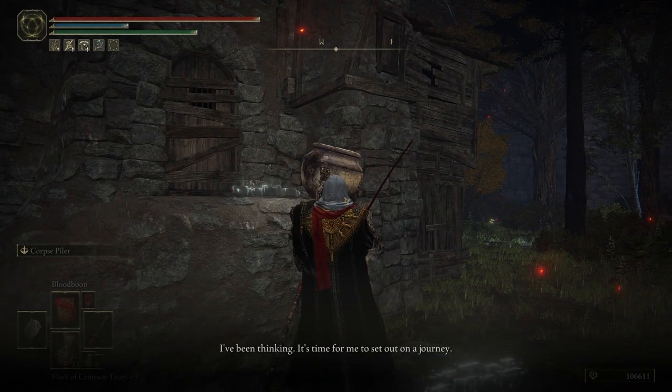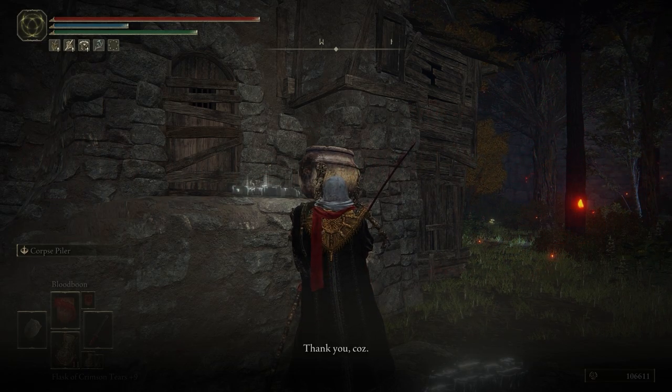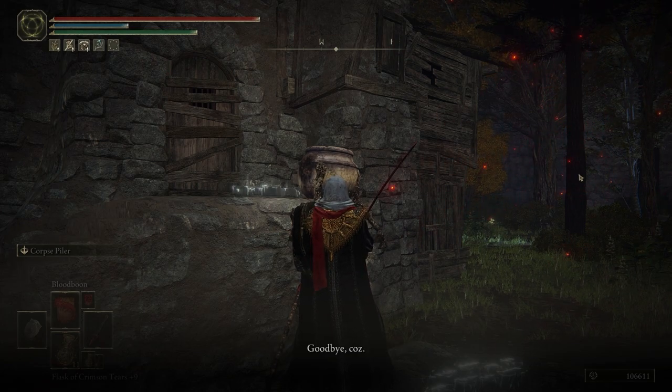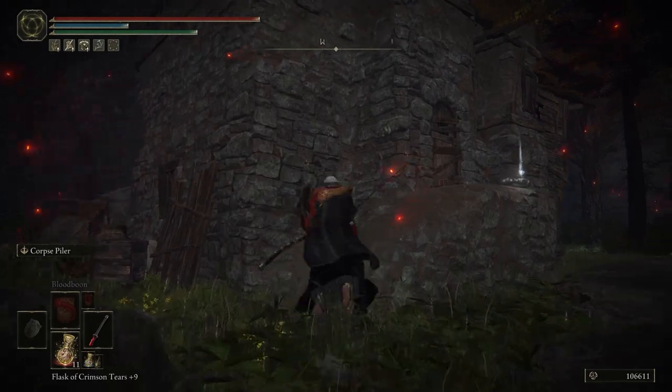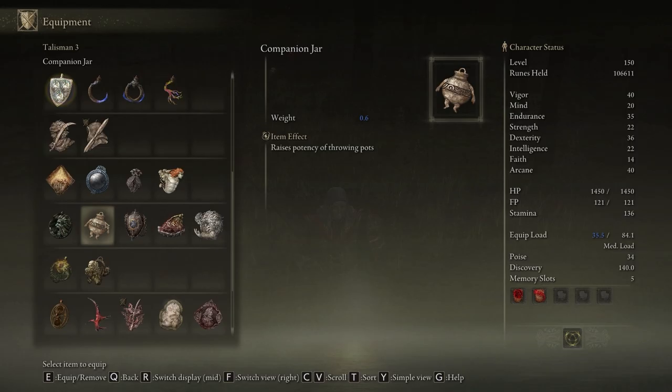At this point you will need to have completed the entirety of Alexander the Warrior Jar's questline and obtained his innards to complete Jar Baron's quest. I have a video on Alexander's quest on my channel that you could check out should you need any help completing it. This will be the final time talking to Jar Baron — it's bittersweet, I know. Gifting Jar Baron Alexander's innards, obtained by completing Alexander's quest, will finish Jar Baron's quest. You can now rest at the site of grace one final time, which will despawn Jar Baron, and in his place collect the companion jar talisman, the reward for completing his quest.